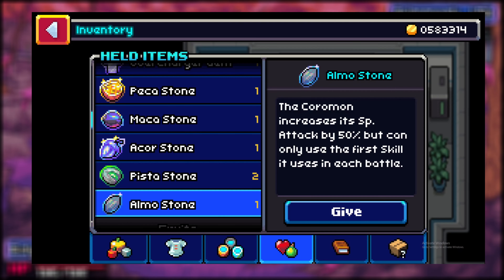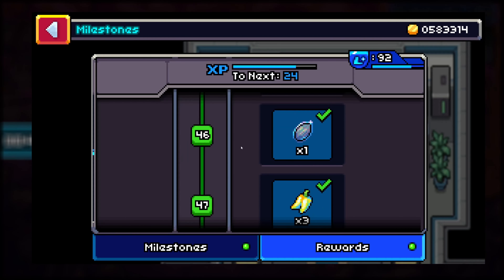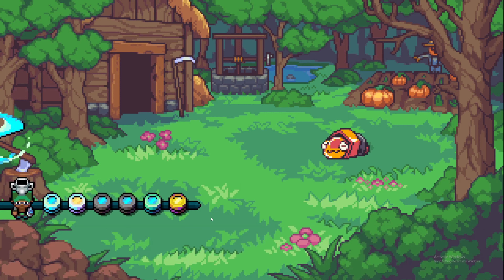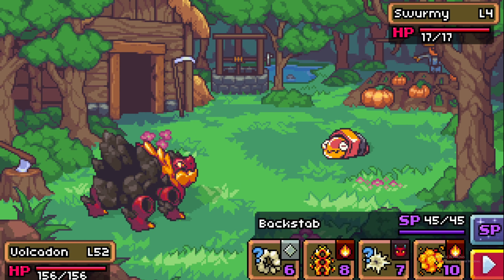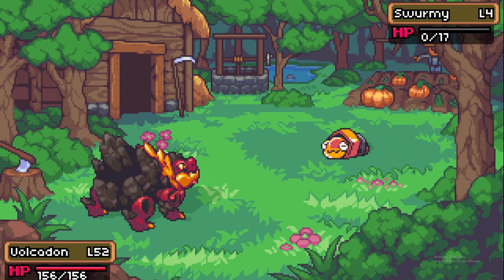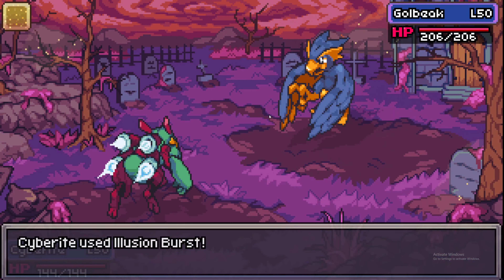The Almostone works very similarly to the Pistostone, but instead of raising physical attack by 50%, your special attack is raised by 50%. The only way to obtain the Almostone is to reach milestone 46. Coromon like Volkodon and Swampa are great choices due to their high base special attack, high base power moves, and decent coverage.